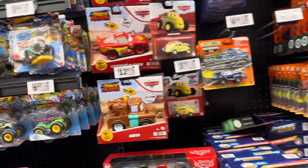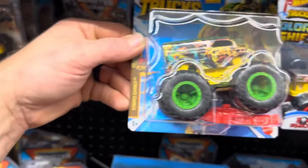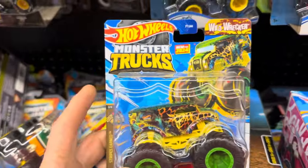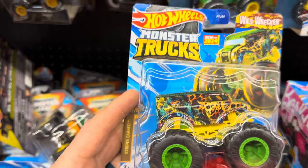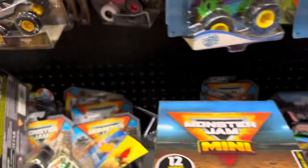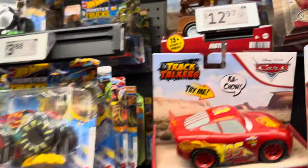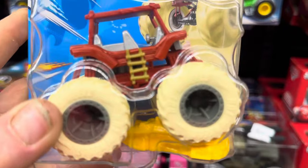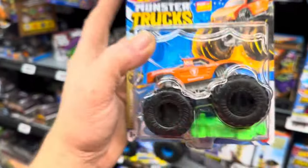Here we go — nice Barbie remote control car. Then check this out: the Wild Wrecker with stripes, kind of cool — I haven't seen this one. I have that one because everybody knows I love Bone Shaker. I need to find out what the treasure line is for these. Check that out — it's the Flintstones! That is crazy cool. Has anyone seen that? We'll have to grab that. And this is a new variation of Bigfoot — new color — I definitely do not have that one, so we'll have to get that.